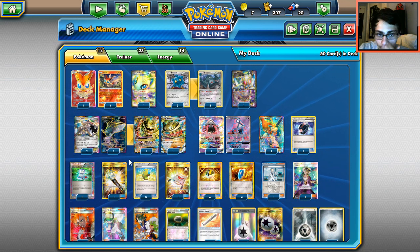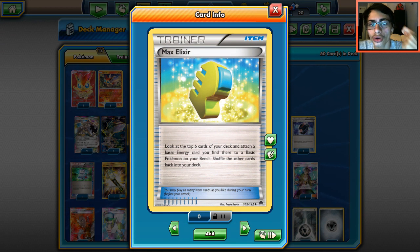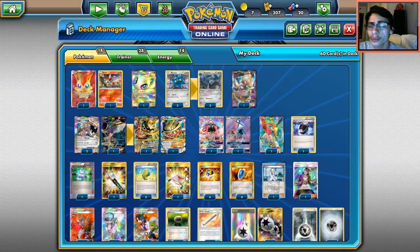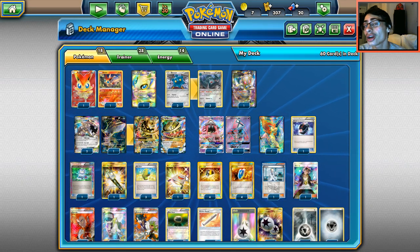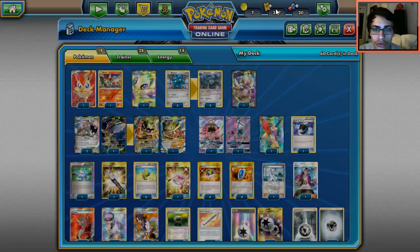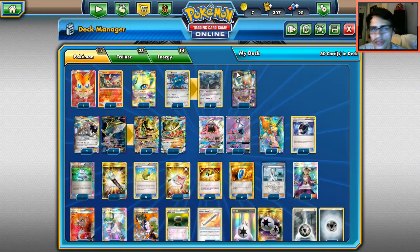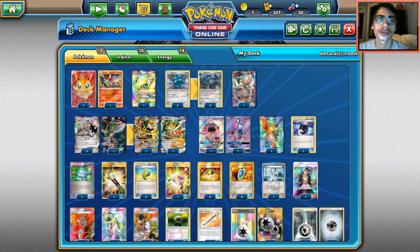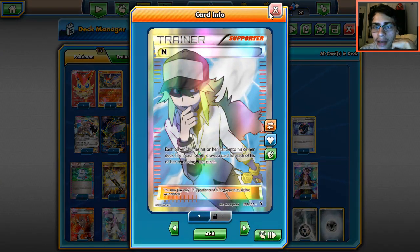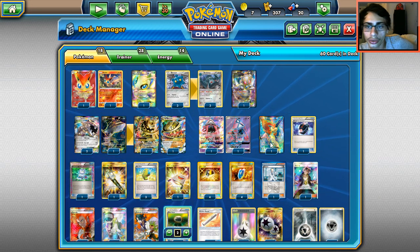We play three Max Elixirs to speed things up and maybe pull off a turn-one Steelix attack. One Rescue Stretcher to get back Pokémon. Ultra Ball to search the deck. Four VS Seeker for supporters. One Brigette for bench setup — our bench will be full most of the time with Bronzong. A split of Guzma and Lysander, three N for draw support, and three Sycamore — great for discarding Metal energy.